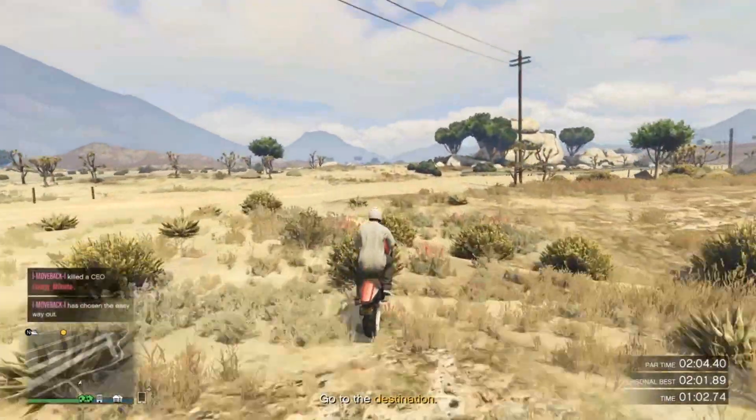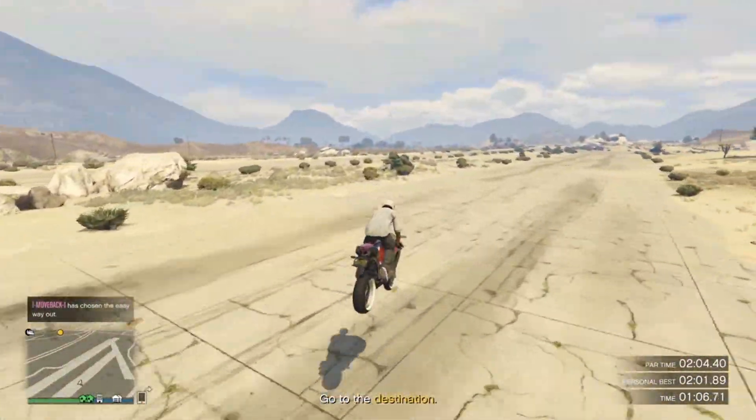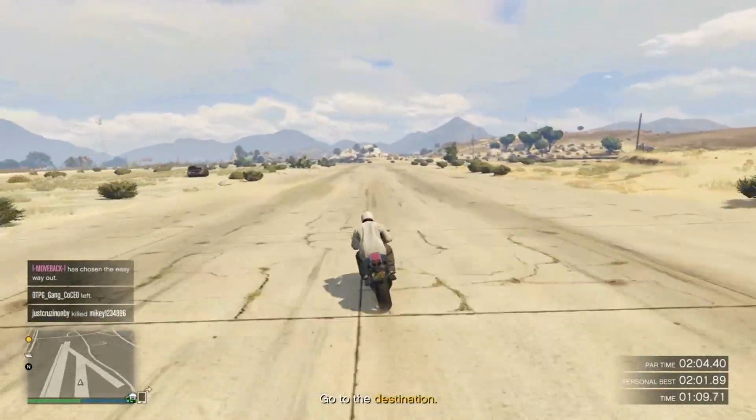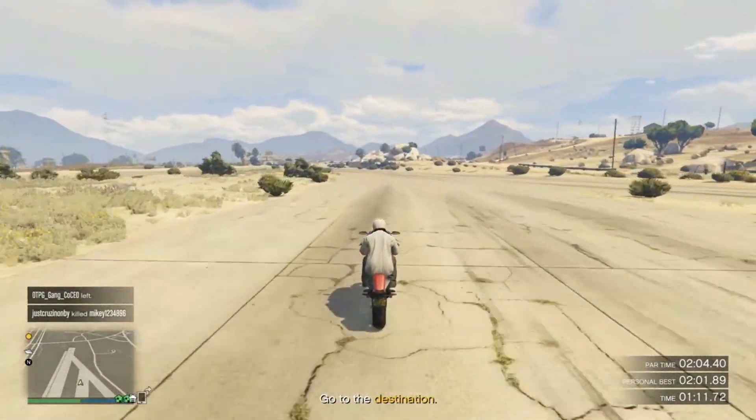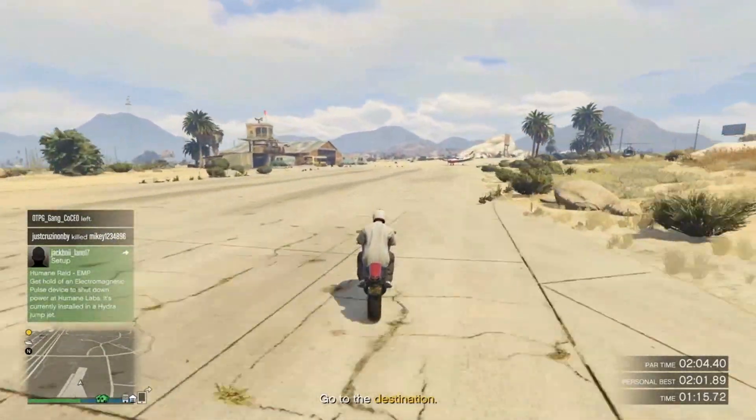Keep going straight through here and you'll eventually end up on the airport runway. Right here you just want to wheelie the whole time unless you have to turn, but just keep wheeling. At the end down here,